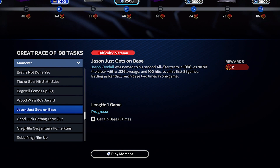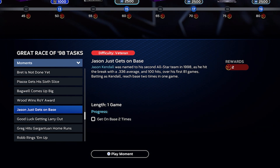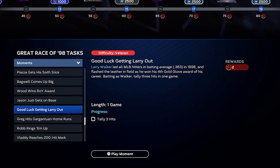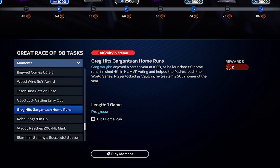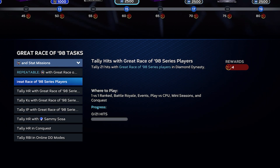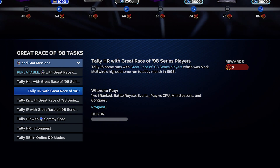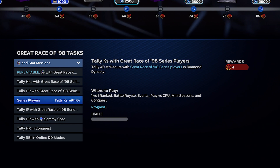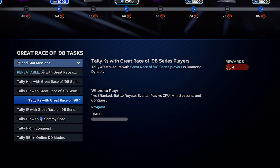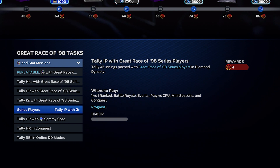Striking out six batters — just fastballs up and in with a slider away. It's veteran difficulty and you have a whole game to do it, so it's not going to be hard. A lot of these moments are super simple. Finish all the moments, get the rewards, and you'll get up to about 40 to 45 program stars. After the moments, move on to the missions. Take all the cards you've earned through the program and use them in the event and the conquest. You're going to be getting strikeouts, hits, and parallel XP toward these guys — just keep playing the game.